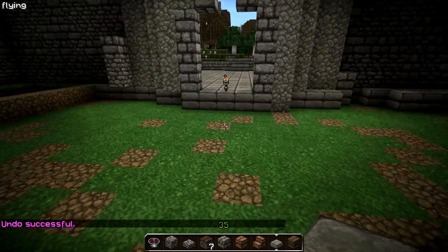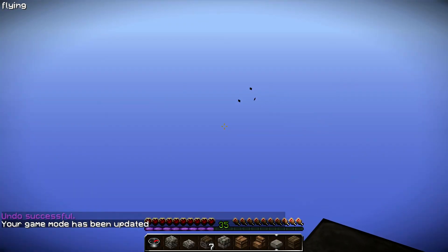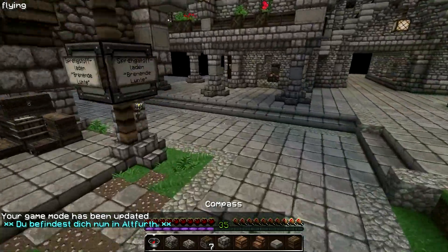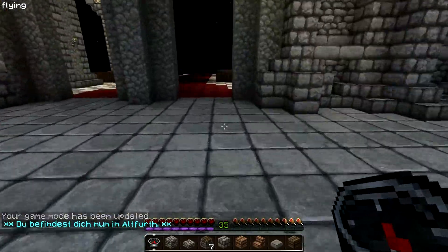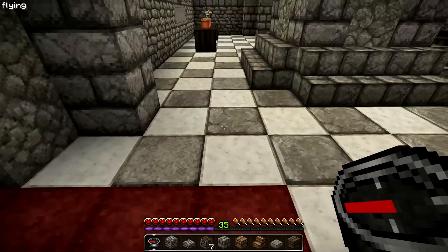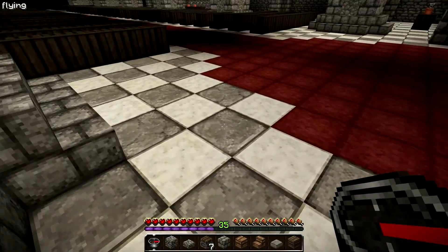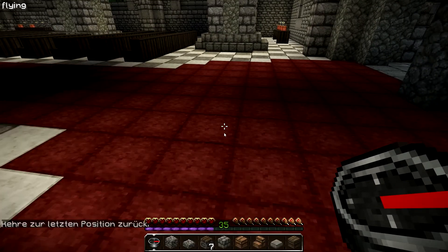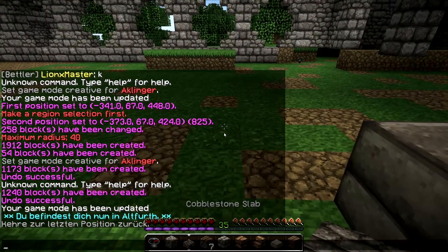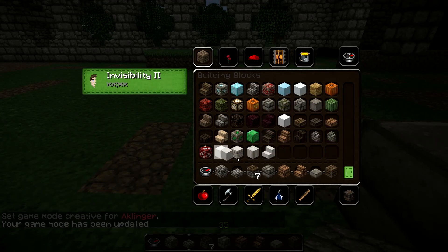Let's just make a small journey around the server and look at some other builds. That's a city I haven't shown so far. They clearly used some kind of wool floor and some decorations here, and I think that looks great. So maybe we use the new stuff which we have — and that's the block of quartz.